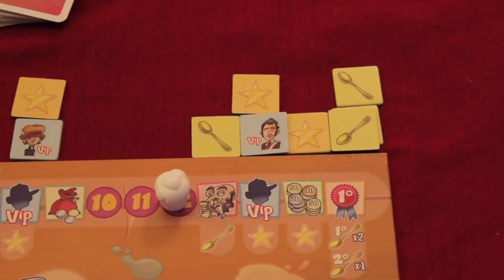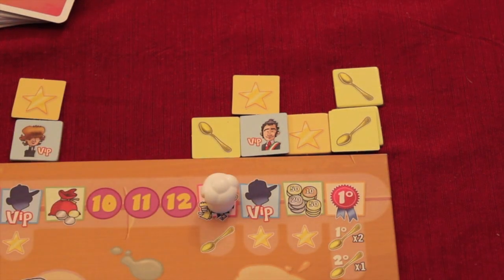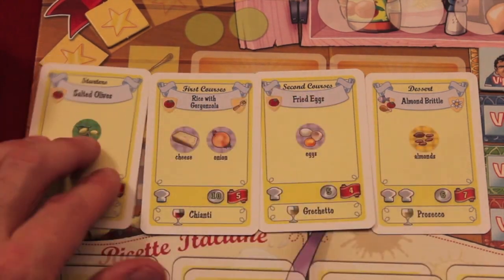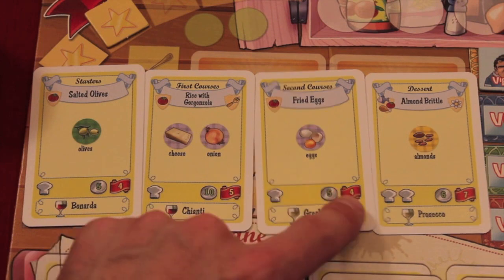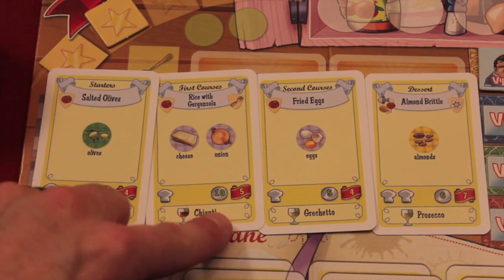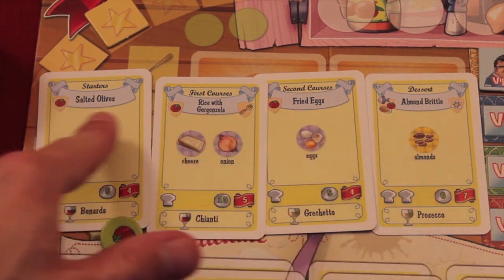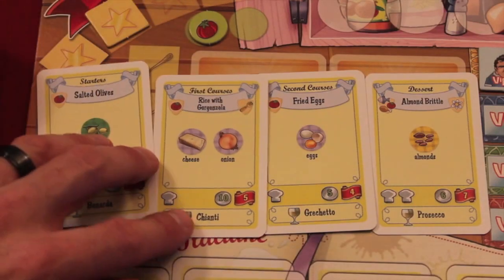In the final season's food critic round, instead of just showing recipes done that round, everyone picks their best one full course menu — one starter, one first course, one second course, one dessert. You give this to the food critic, adding up the points of all four cards, and the person with the highest total gets the golden spoon, worth 10 points. Additionally, if all four of your menu recipes share the same theme — like the vegetable tomato, or meat, or fish — you get a 10-point bonus indicator in your restaurant.